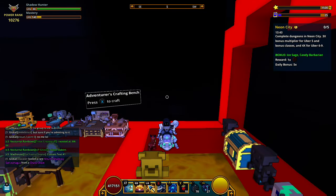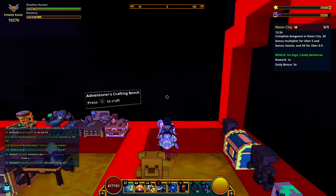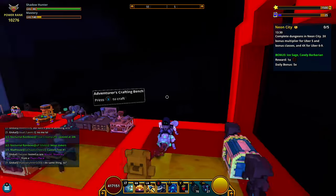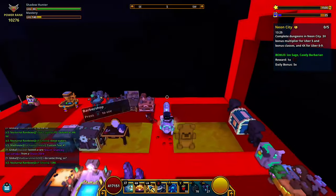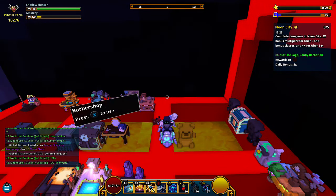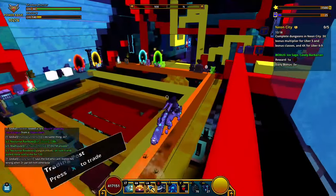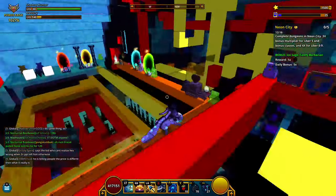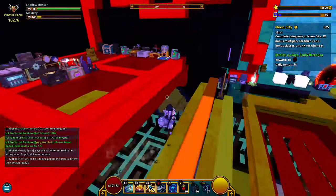Without further ado, let's get into the glitch itself. We're over here by the adventurous crafting bench, because there are three main components to being able to do this glitch. The first thing you're going to need is a club — preferably a club that a lot of people don't know about, one you keep to yourself.